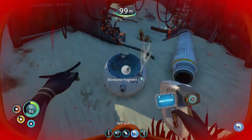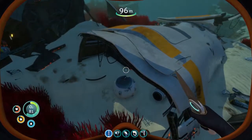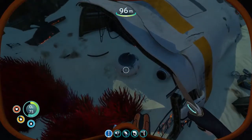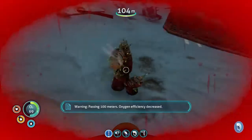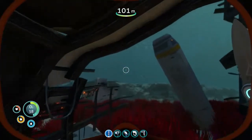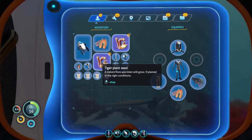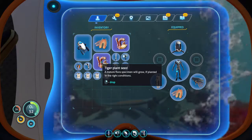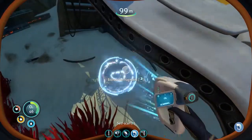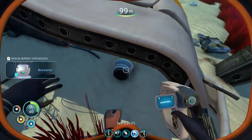Lo and behold - bioreactor! That flipping fish is shooting at me. All right, sucker - clicking shots at me is not nice. I can't kill that, but what did it give me? Striking it gives you tiger plant seed. I don't think I want to grow them somehow. That's what I wanted - the bioreactor.